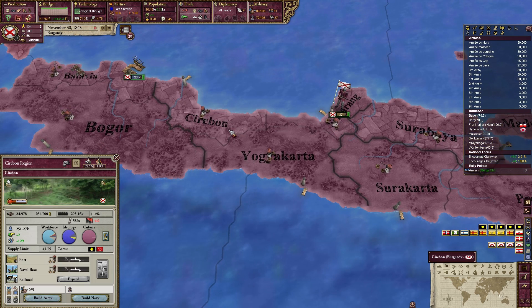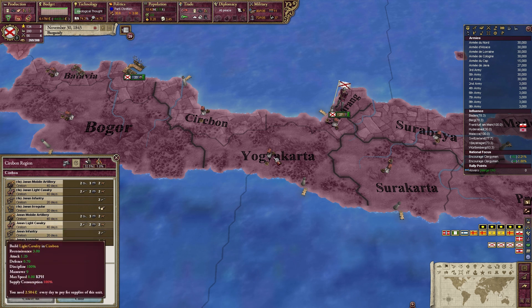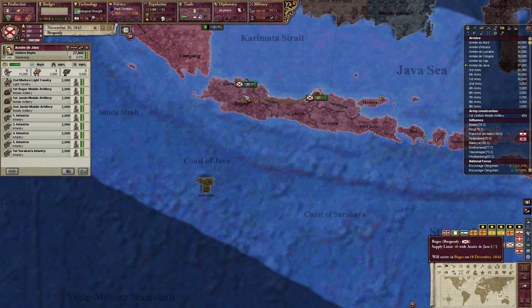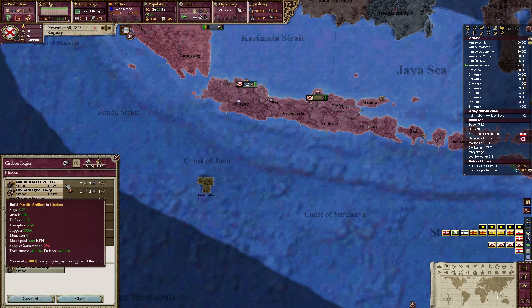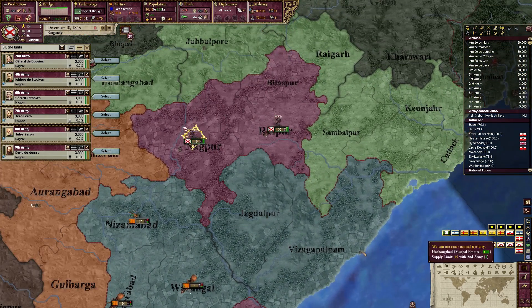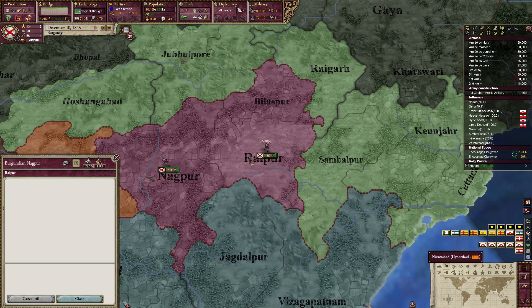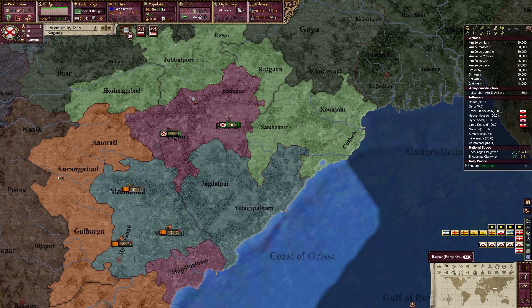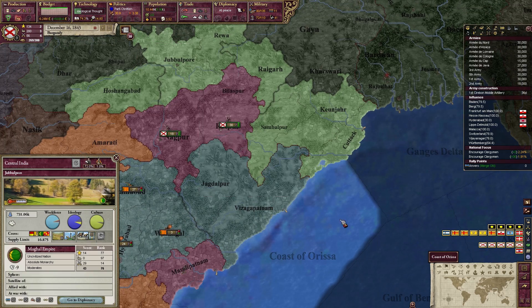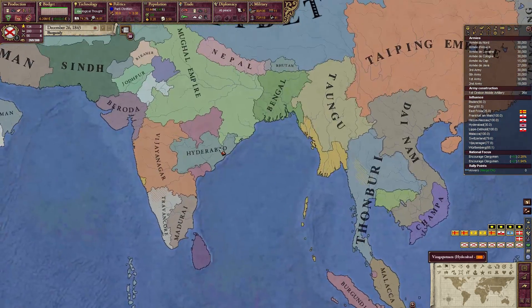Why are all the soldiers always in one province and not spread out? I understand that province has more people in it, but no one there is a soldier. We need one more mobile artillery. It would probably make more sense to recruit from the group that has more people. Maybe there's just one place in each region that really produces or inspires soldiers. Oh well!